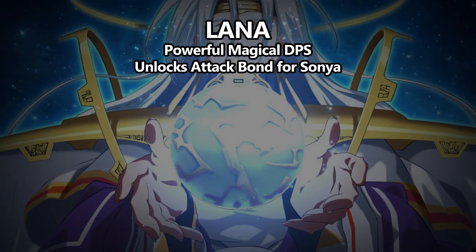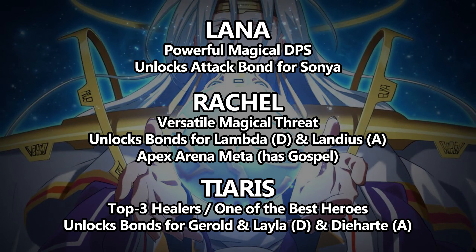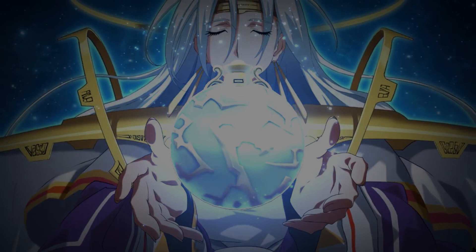To wrap up: we have Lana, a powerful magic damage dealer with great range who unlocks the attack bond for Sonya; Rachel, a versatile single-target and AOE magical threat who unlocks bonds for Lambda and Landius and is popular in Apex Arena partly thanks to Gospel; and Tieris, one of the top three healers and one of the best characters in the game, who unlocks bonds for Gerald, Leila, and D'Hart. Overall, I highly recommend summoning on this banner unless you already have all three characters. Even if you don't have any of them and you're just pulling for the first random SSR, one of them is going to be useful to your teams.